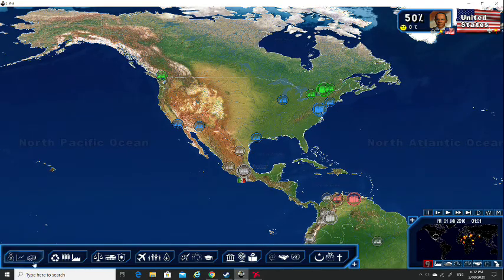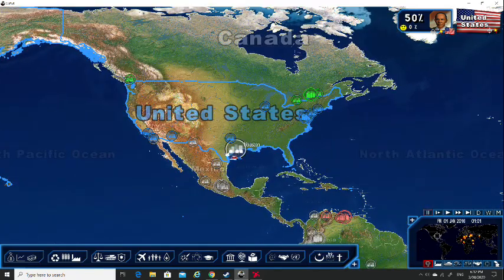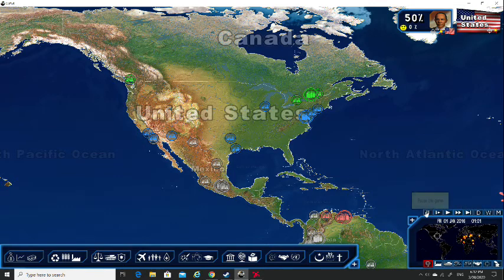With that all being said, I'll show you this bar down here — it's the bar of actions that you can take as a head of state, because you play as the head of state, not as the actual country. Down here are the options to advance time, but we'll get to that later. These are all the different maps; I'll go through them one by one later.